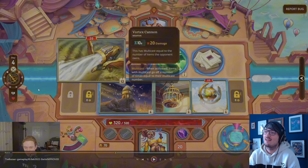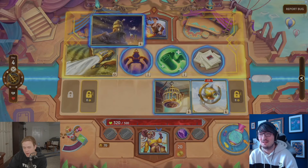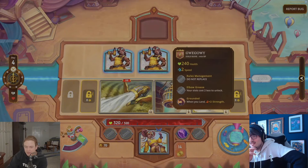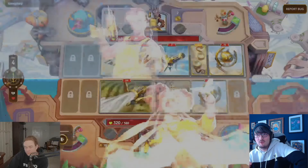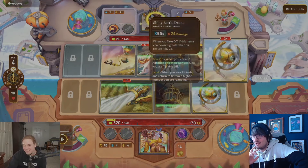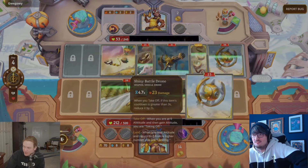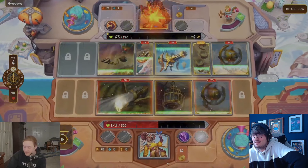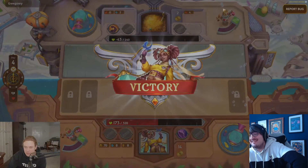The Vortex Cannon — a weapon every 10 seconds dealing 20 damage multicast equal to the number of items the opponent owns. That sounds insane. Raynaud sells everything and builds around that now — mad lad. Every 10 seconds, deal 20 damage per item the enemy owns. This is going to pop off right here. This is against Gweg, one of the old devs. Gweg does have a bunch of stuff — oh my god, that just deleted his health bar. There goes the Vortex Cannon. It's safe to say that no longer does that anymore. That is insane.